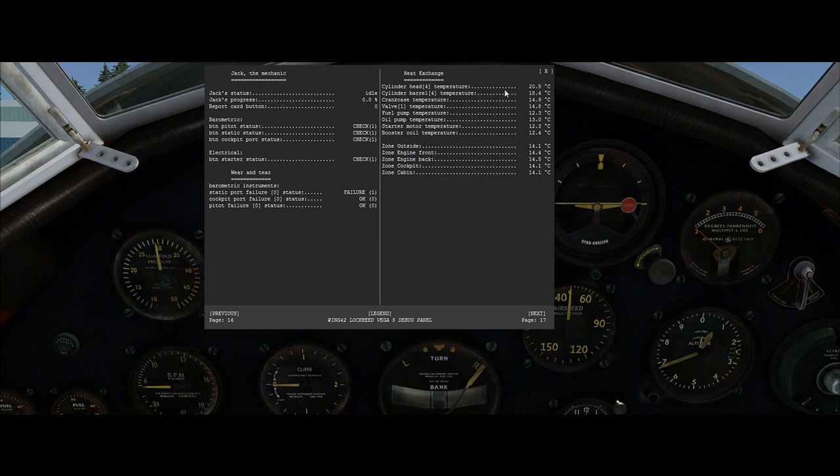For instance, in the menu you see cylinder head temperature, cylinder barrel temperature, crankcase temperature, and valve temperature. All these different parts form relationships with each other. As you burn fuel in the combustion chamber, the cylinder head heats up, and as it heats up it passes part of that heat to the cylinder barrel through contact. The barrel is connected to the crankcase, so the crankcase heats up too. Not only that, but the medium — air or oil — is also simulated through convection heat.